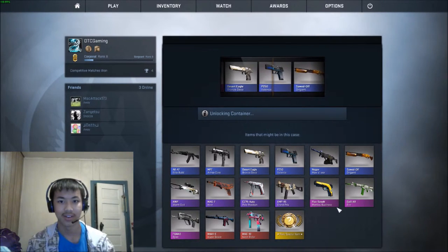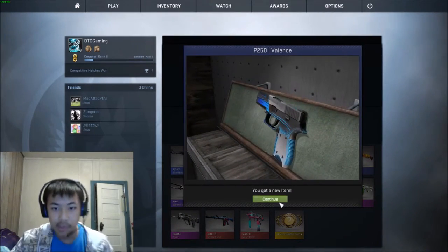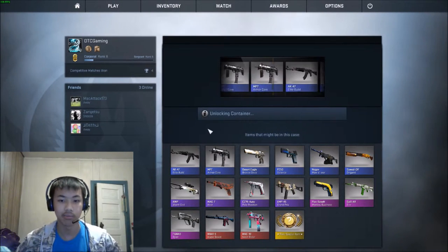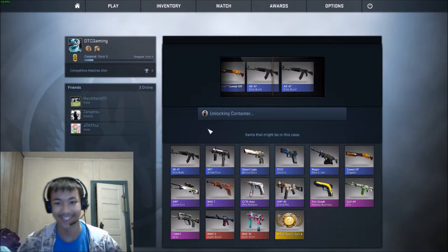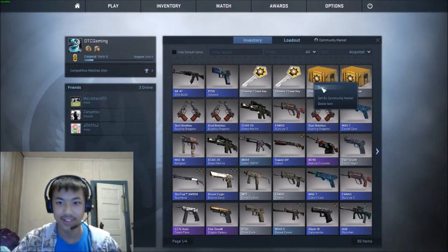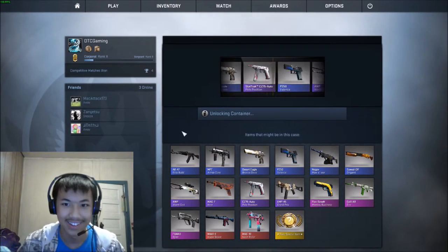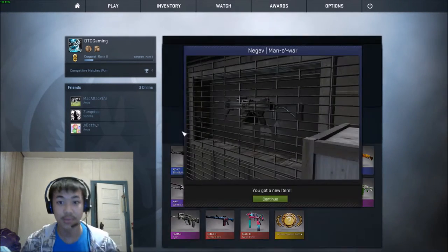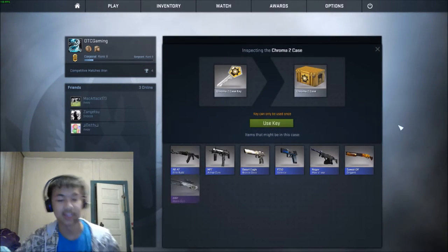Damn it. Oh, the Valence — I haven't gotten that one yet. It's pretty good looking, that's all I can say. The Elite Build again — really. I've already gotten it, don't like it. I don't like using the AK personally. Oh, the Manor War — I know a certain someone that wants this. Okay, last case, then I'm 100% done.